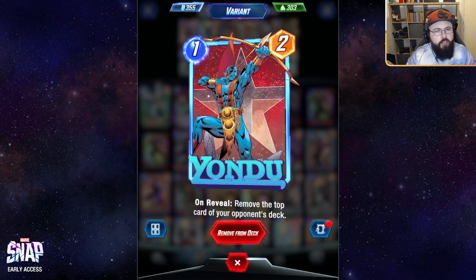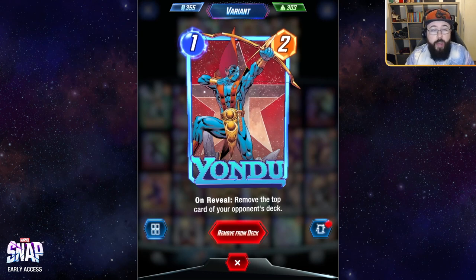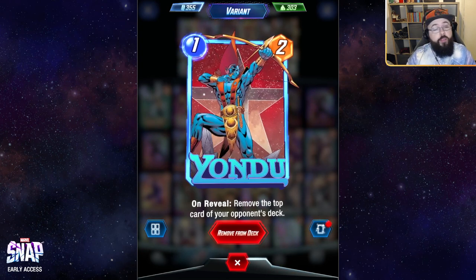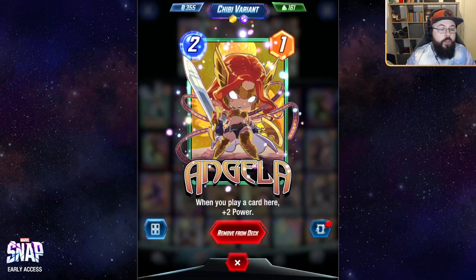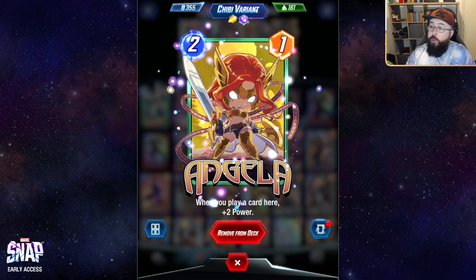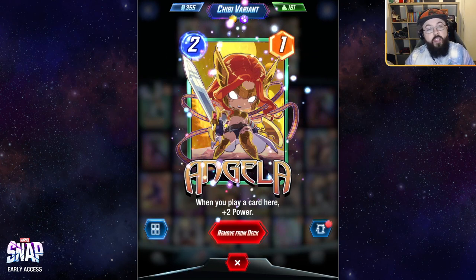Yondu's not so much the card I'd expect in this deck, to be honest. It does see some play in bounce decks and things like Death Wave, but this is not a one-drop I expected in an ongoing deck. Good chance there's maybe not anything better that's cheap in this spot in Pool 1, which would make a lot of sense — or maybe the opponent's just been having a good time ripping the opponent's America Chavez away. Angela is my favourite card in Pool 1 — arguably one of the most powerful cards, with an incredible amount of stats for just two cost. Definitely a card you'll want to be playing with plenty moving forward.